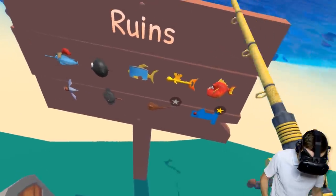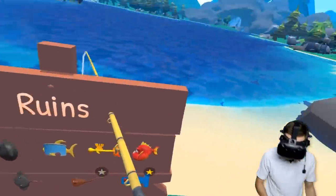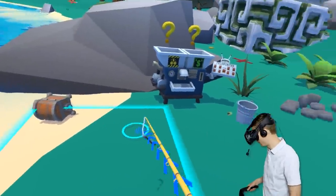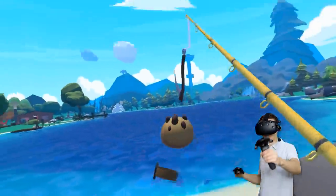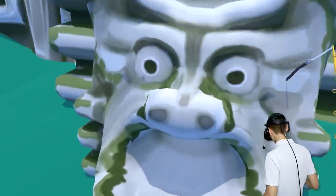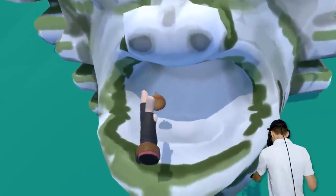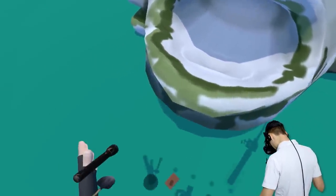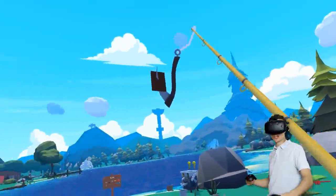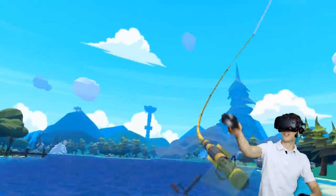As you guys can see at the ruins, we can actually get a key fish. So we gotta catch one of those key fish and open up that bad boy. Let's see - where's my cookie at? I got a cookie right over here. Wait, hold on - I know what we can do with the cookie. We gotta feed it to this big boy. Here you go, my friend. He said om nom nom, and we get a piece of chocolate. Thank you, sir.